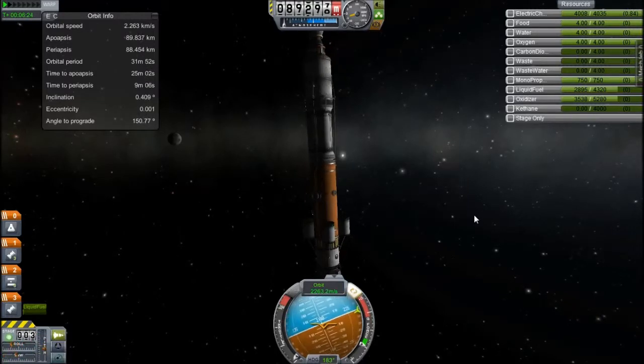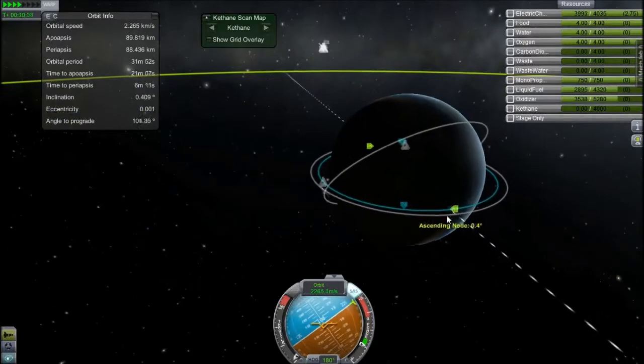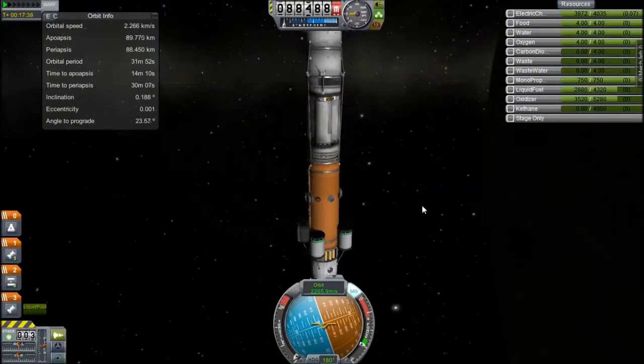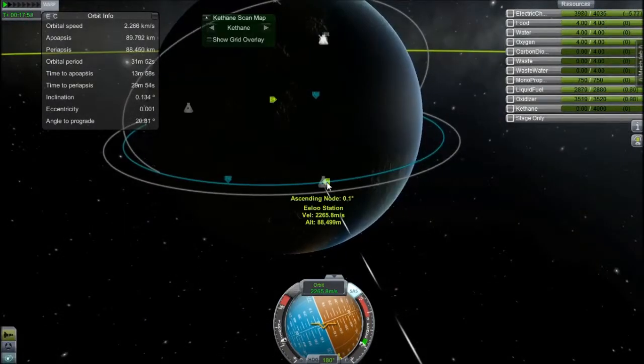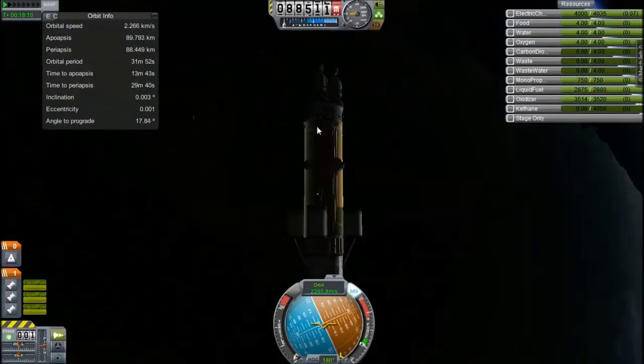I haven't really planned too much of this — I've just kind of put a bunch of docking ports: one senior docking port, two junior docking ports, and two normal docking ports. And there's a nice explosion as I ditch the transverse stage and fix the inclination with the nuclear engines.